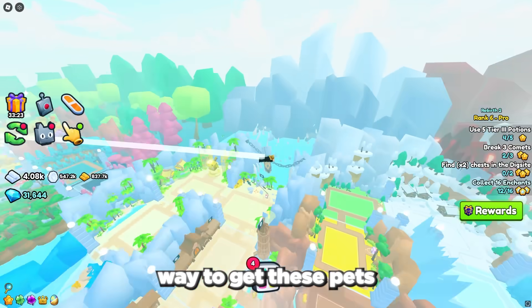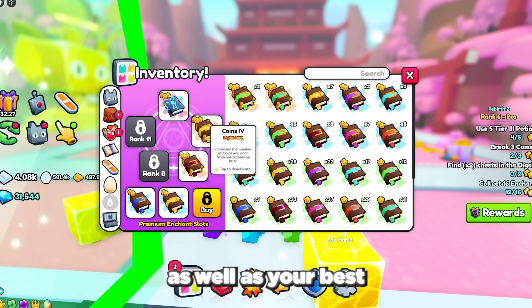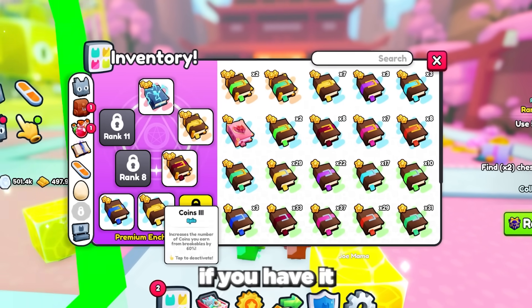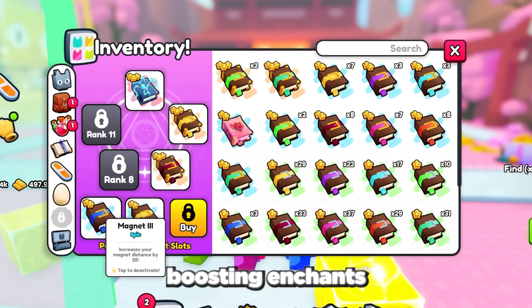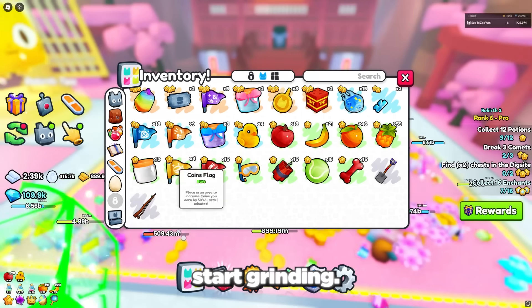The fastest way to get these pets is to go to the dojo area, then equip your best team of pets as well as your best enchants. I recommend using the magnet enchant if you have it, and then your best coin and damage boosting enchants. Next, apply all the boosters and flags you have and then start grinding.